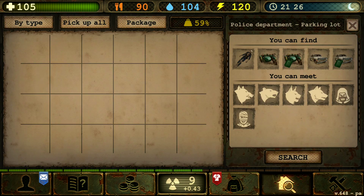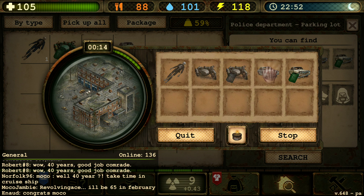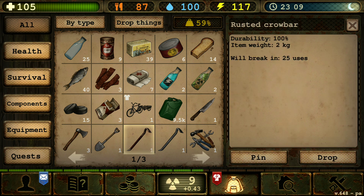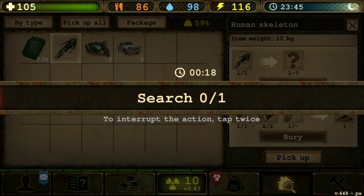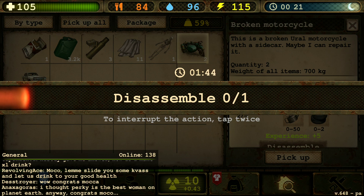Let's get to the garage. We got some gasoline. I'm thinking — should I use these? We got the rusted crowbar, so we can actually disassemble these cars to get some experience points.